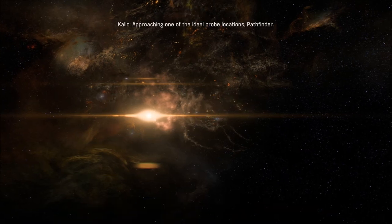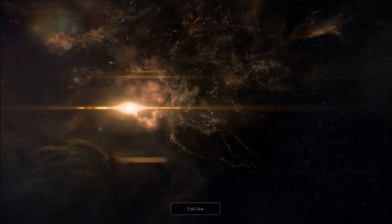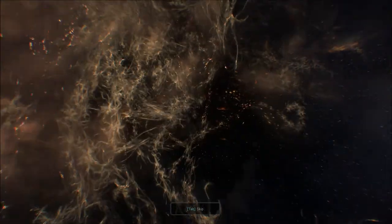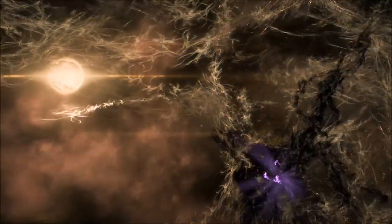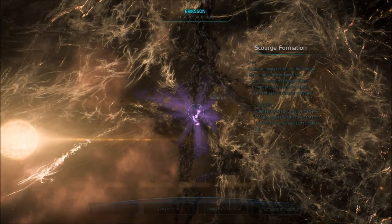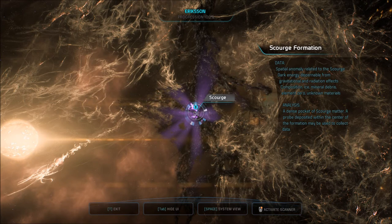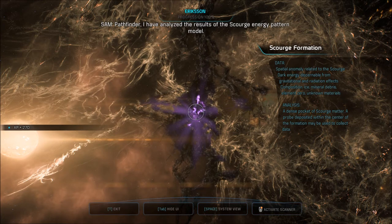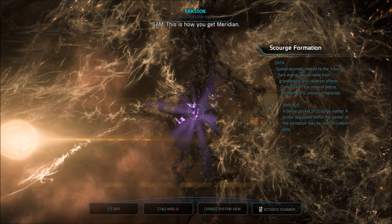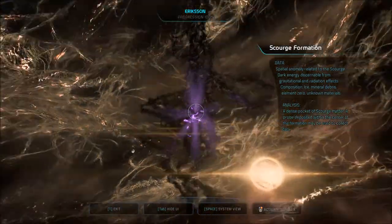Probe away. Scourge activity is common in this area — might be worth planting a probe. Vinland starship wreckage. Approaching one of the ideal probe locations, Pathfinder. The data collection probe is prepped whenever you're ready, Ryder. A dense pocket of Scourge matter — a probe deposited within the center of the formation may be used to collect data. Probe deployed.